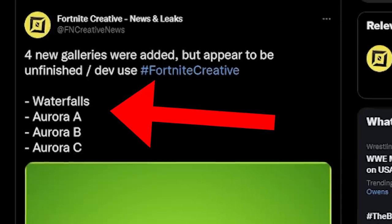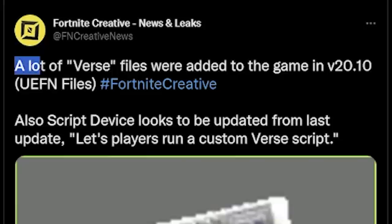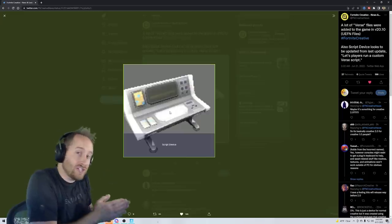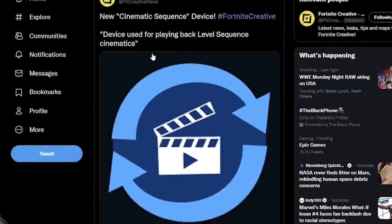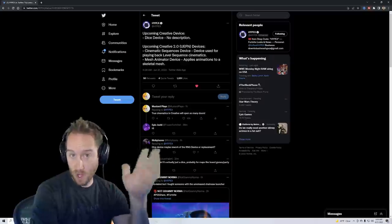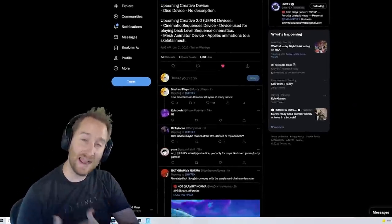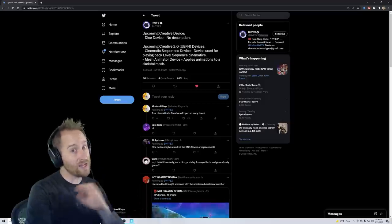Let's start with some exciting leaks. It looks like we'll be getting a waterfall soon, which I've been talking about forever. A lot of verse files were added, and verse is kind of what they're calling 2.0 now. There's a script device, which looks like a way for console players to do coding in creative. They're also working on a cinematic sequence device and an animated mesh device, which were clarified to be for 2.0, though if it's a device it should work in 1.0 as well.